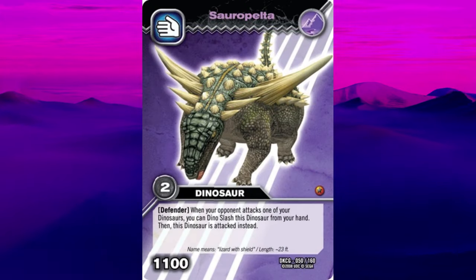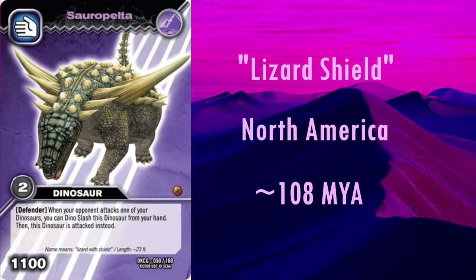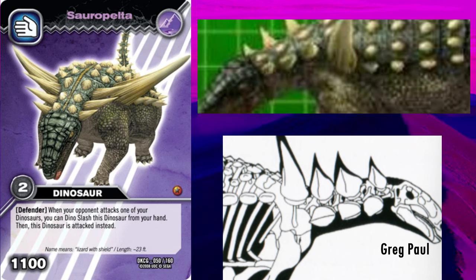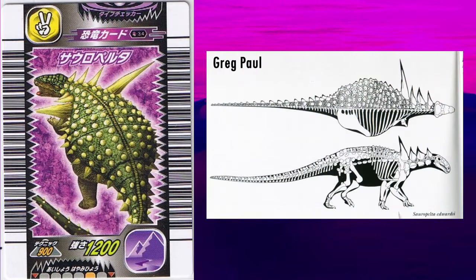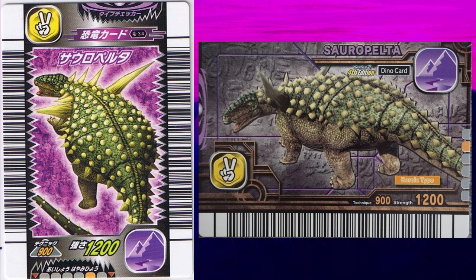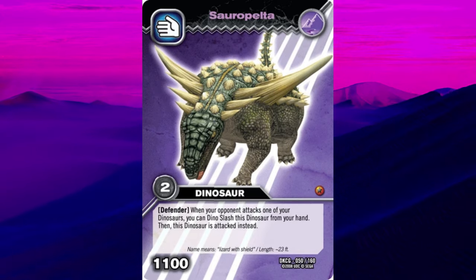The next genus, Sauropelta, whose name means Lizard Shield, lived in North America roughly 108 million years ago. It is one of the most completely known nodosaurs, as its armour was found in articulation. The skull looks to be correct; however, the armour on the neck is now thought to consist of two pairs of rows of three spikes, but this model only has one pair of rows. Triangular scoots formed horizontal rows down the flanks and the tail, which are correctly reconstructed here. Its most distinct feature were the giant shoulder spikes — whether these were oriented upwards or downwards is unknown, so I won't critique this model's upwards reconstruction. The rest of the scoots were small and dome-shaped, forming many rows across the torso and tail, which is also correctly reconstructed. Aside from the neck armour, this Sauropelta model is superbly done, probably thanks to its amazing level of preservation.